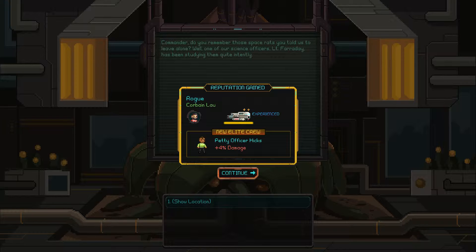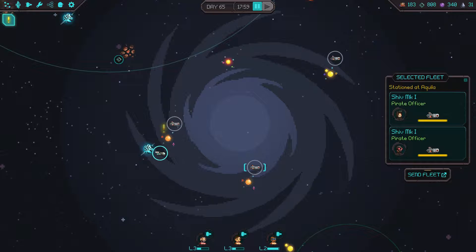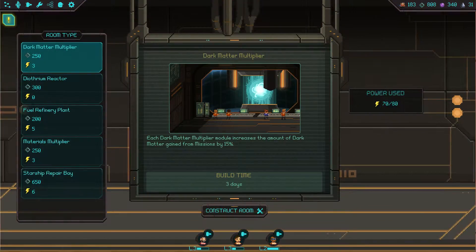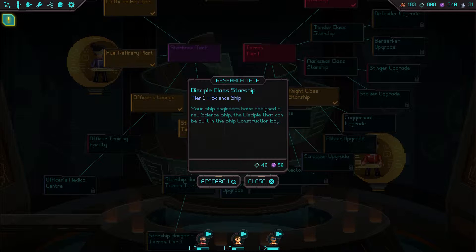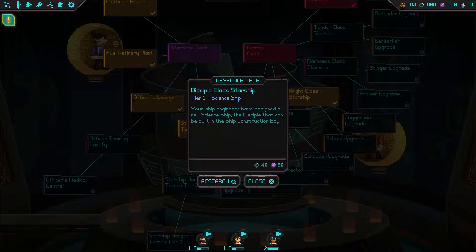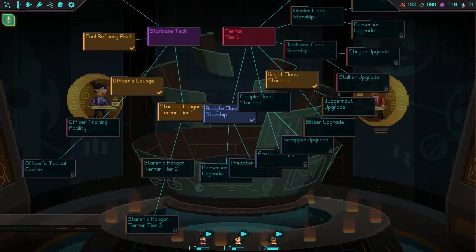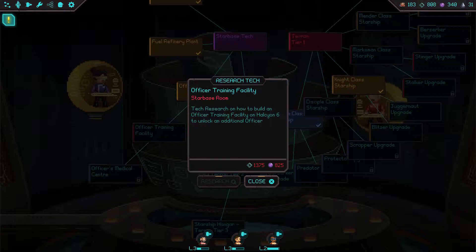Commander, do you remember those space rats you told us to leave alone? One of our science officers, Lieutenant Founder Day, has been studying them. I want to know what's going on with that. Let's go to the starbase real quick to check on building options. Refinery plant — we don't really need that yet. In research: discipline class starship — our ship engineers have designed a new science ship that can be built in ship construction. It doesn't take a lot of resources, at least not until you actually upgrade the ship itself.